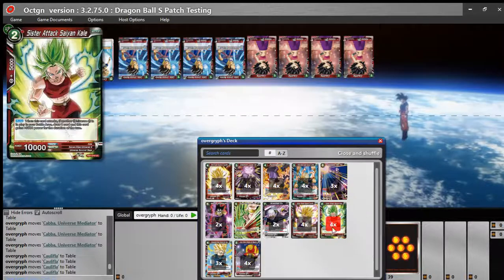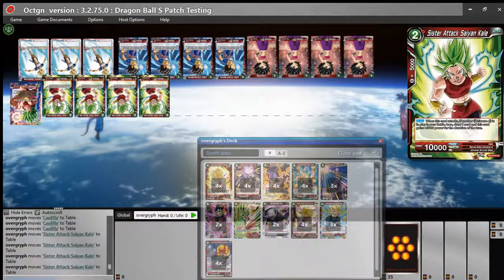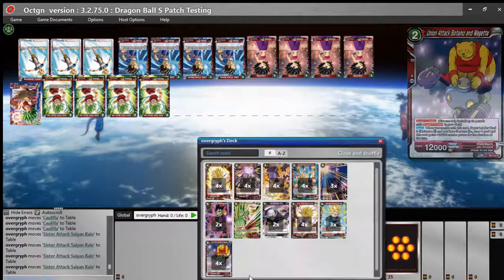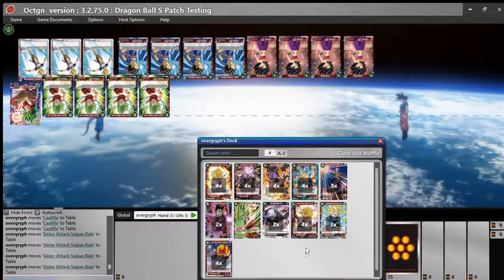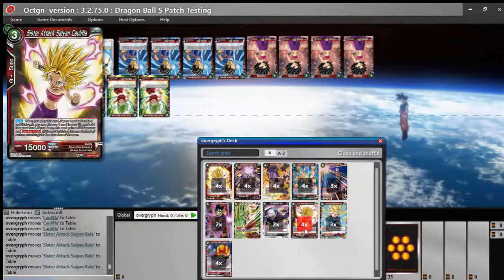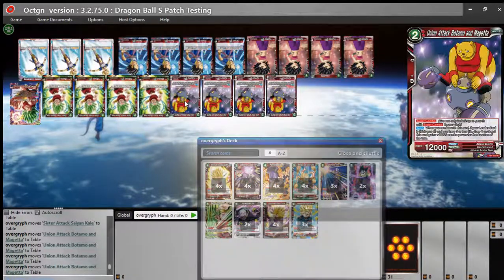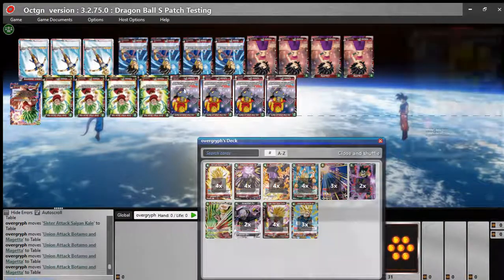Next up we have some two-drops: four of the attack-for-15 draw-a-card. Basically turn this guy sideways, draw a card, swing 15 pretty much every time because you have a one-drop Universe 6 almost always. Four of this guy to keep the hand really fat, because you want to drop a fat stack. We also have the super combos in the deck — it's a Universe 6 so I can tutor it up, play it for free with the four-drop Caulifla, and it can swing 12, even at a tapped blocker.